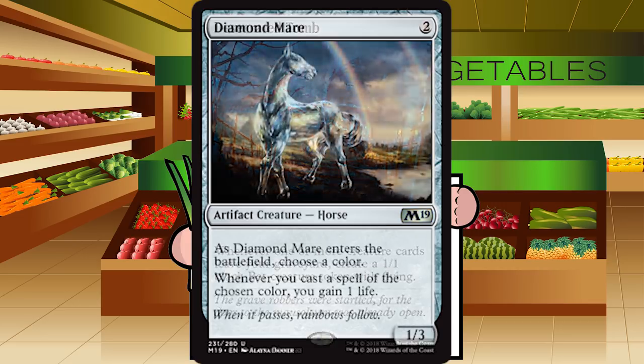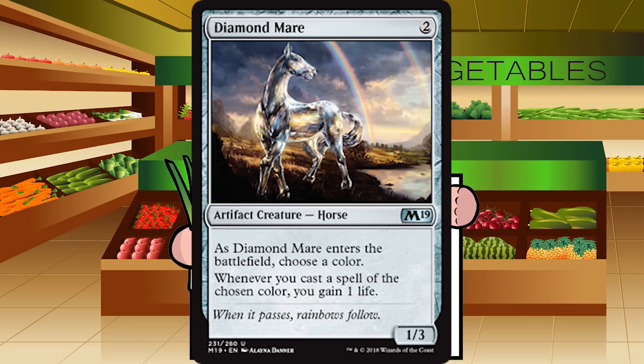Up next is Diamond Mare — two generic mana for an artifact creature horse at uncommon, a 1-3. As it enters the battlefield, choose a color; whenever you cast a spell of the chosen color, you gain one life. The artifact cycle that did this — Dragon's Claw, Throne of Bone — was unplayable in limited. Making them into a 1-3 creature does not make them more playable; it makes them easier to remove. That one damage isn't going to do anything, and that 3 toughness won't block for very long. F for Diamond Mare.